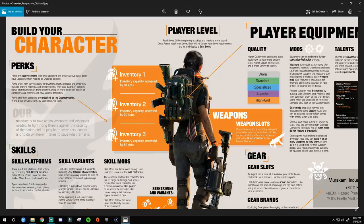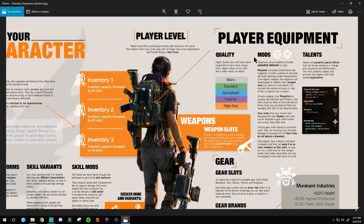Player level — reach level 30 by completing activities and missions in the world. Once agents reach max level, gear will no longer have level requirements; instead it will display a gear score. Once you pass level 30, it doesn't matter about the weapon level itself — it's going to be based off your gear score. Everything becomes a standalone level you work with from that point, and that's when you hit level 30, which is technically end game.